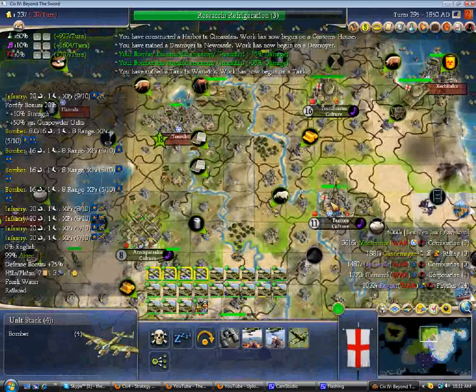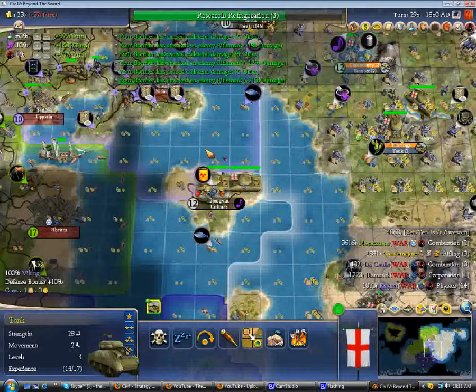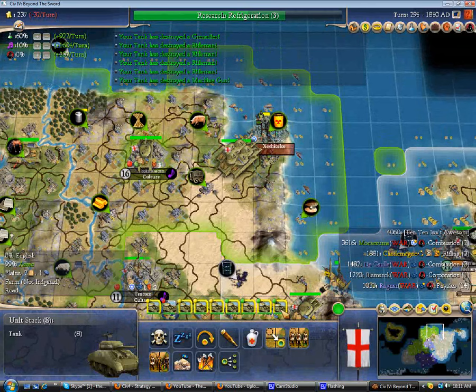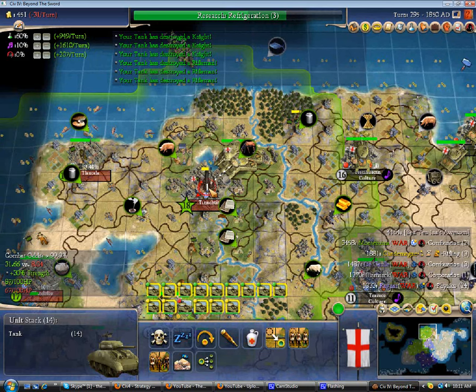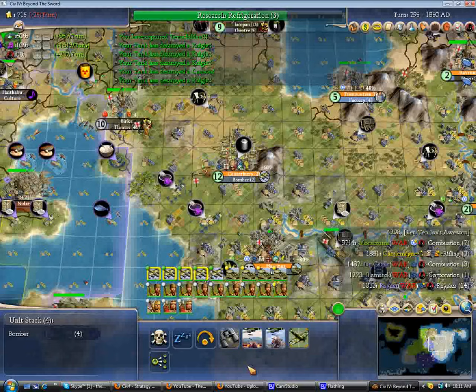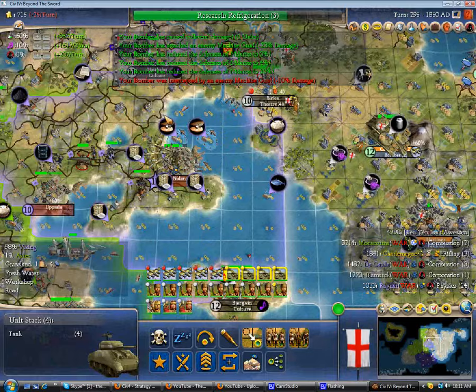These bombers can inflict the collateral I need on this city. So these guys can go here, and maybe also have the other bombard. You really don't need a lot of collateral before you start beating rifles with tanks — just a little bit. Rifles with 100% defenses can fight on par with tanks and cause you to lose a lot more than you want to. But once you damage them below like 10 strength, you get just awesome odds. See, I'm getting 99.9% odds here — that's the kind of odds you like when you are spamming the AI with units.